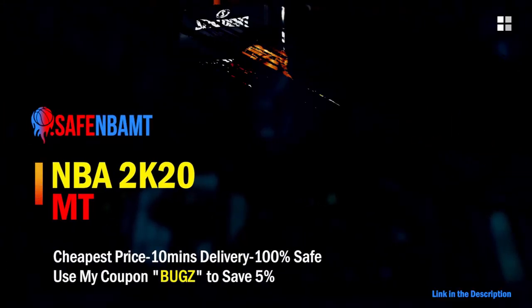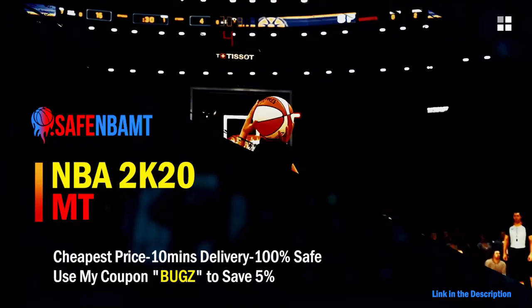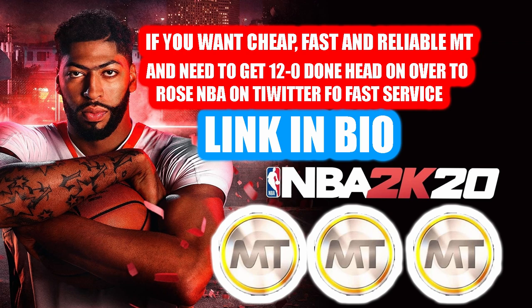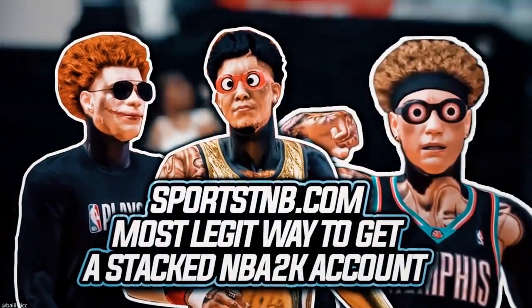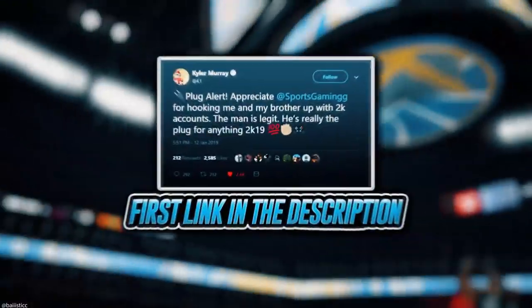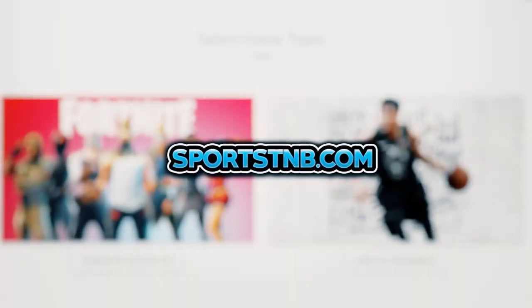If you want cheap, fast, and reliable NBA 2K20 MyTeam coins, head over to nbasafe.com and use code 'bugs' for five percent off at checkout. If you need to get 12-and-0 done, check out my second sponsor Rose NBA on Twitter. For a stacked NBA 2K account with max badges and more, visit sportstmb.com — he's been in the community for years with hundreds of reviews. Click the first link in the description.